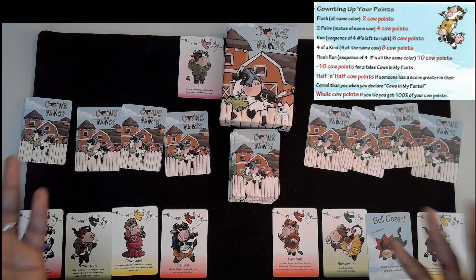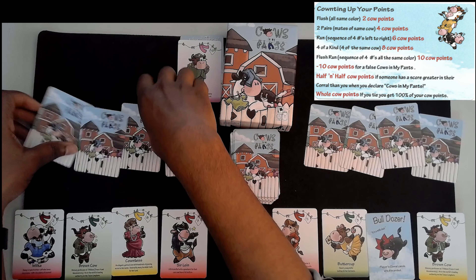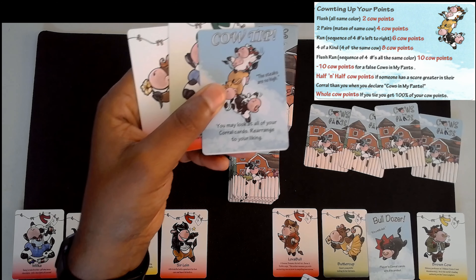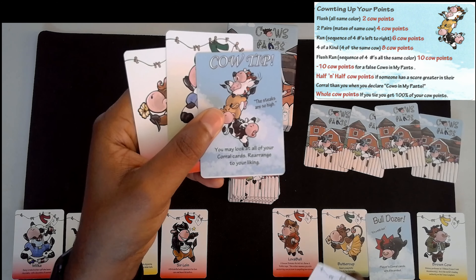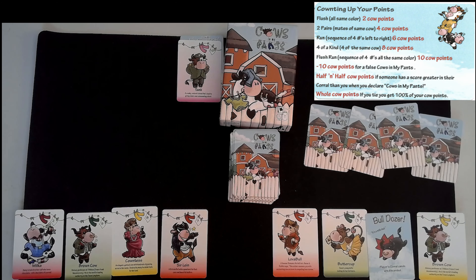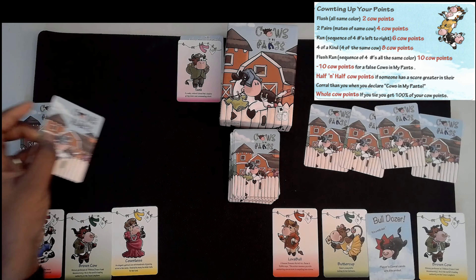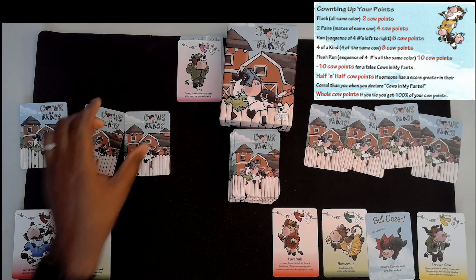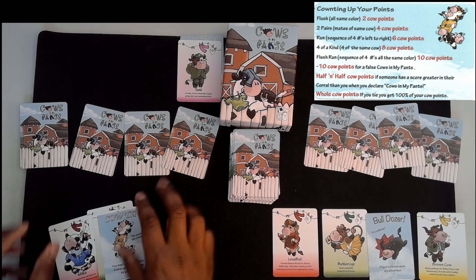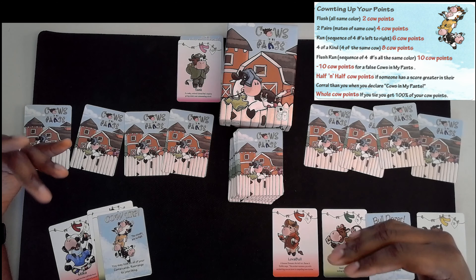You can draw something and kind of mess yourself over. When you feel as though — wow, that's a great card right here — Cal Tip: you may look at all your corral cards and rearrange them to your liking. Cal Tip is a great one. So let's say I slowly and methodically got all the cards — that's a seven, that's an eight, that's a nine — so I slowly and methodically worked on my corral, got it the way I want it. At that point you say 'Cows in My Pants.'